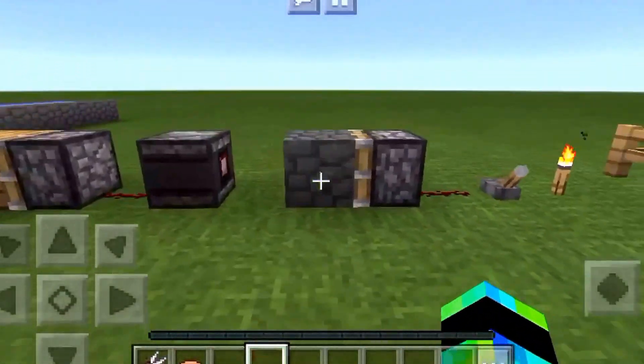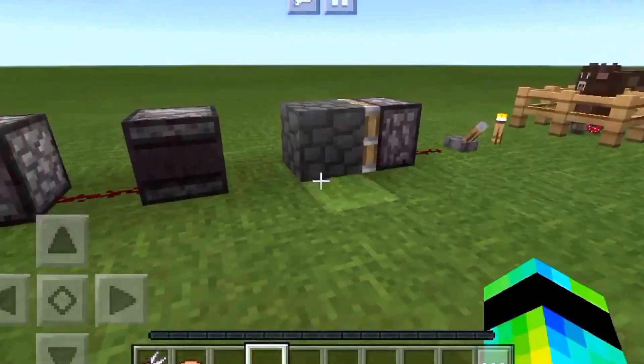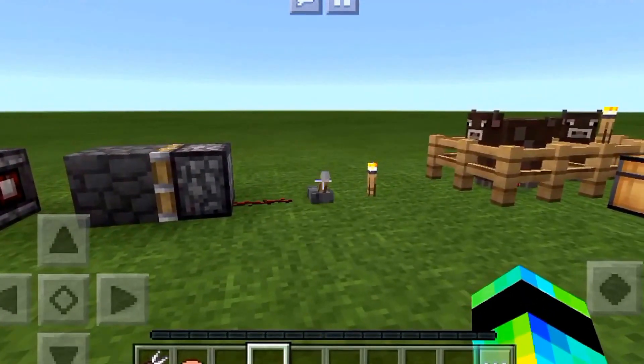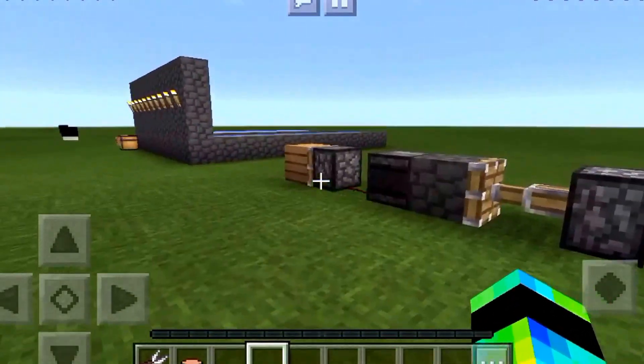Using the new observer blocks in Minecraft, you can set up a small system like this where all you have to do is flip a switch, which powers this piston, which does that to the other one.